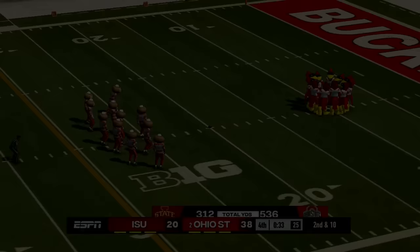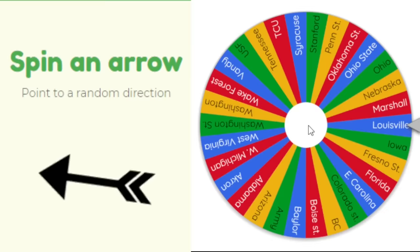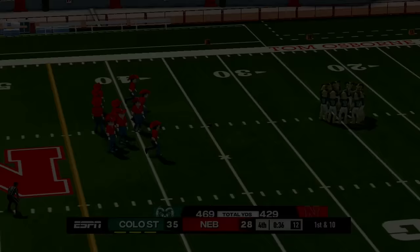Iowa State plays their first game with Ohio State to their south. Iowa State doesn't show up — they get beat 38 to 20. Ohio State keeps their big piece of land intact.